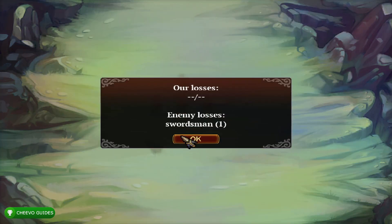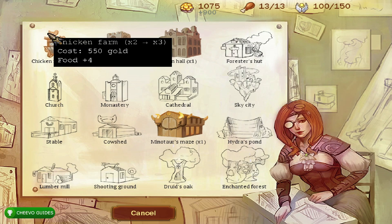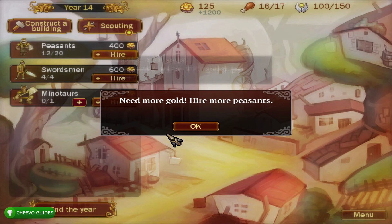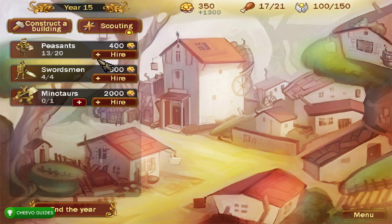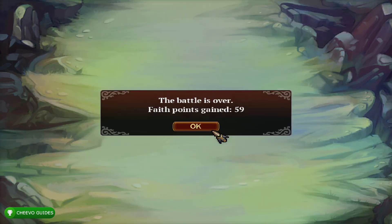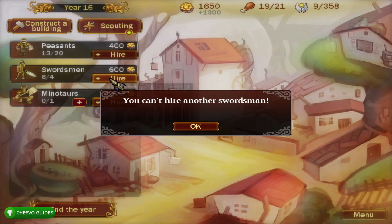Working through the early game again: build a chicken farm when needed, hire peasants, and get three swordsmen as soon as possible. Once you max out on peasants and swordsmen and are making around 1000 coins per turn, build a Town Hall to hire more peasants. Keep hiring, build more farms as needed, and advance through fights. At year 16 we get our first upgrade opportunity — first upgrade in the Temple of Defenders belief category.